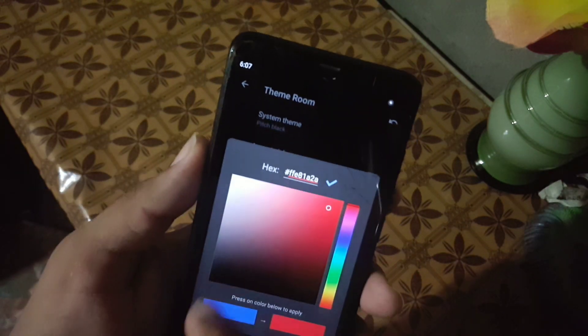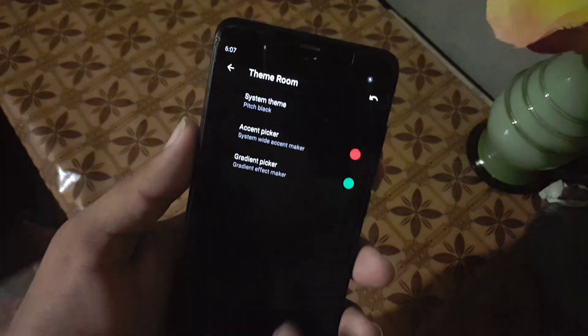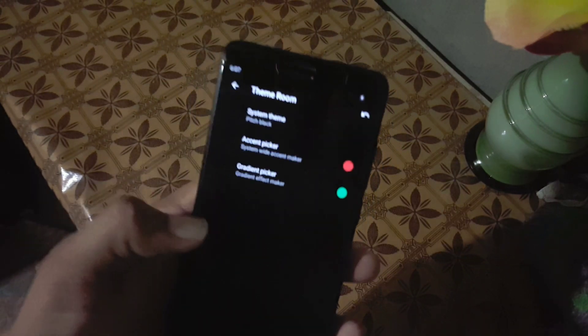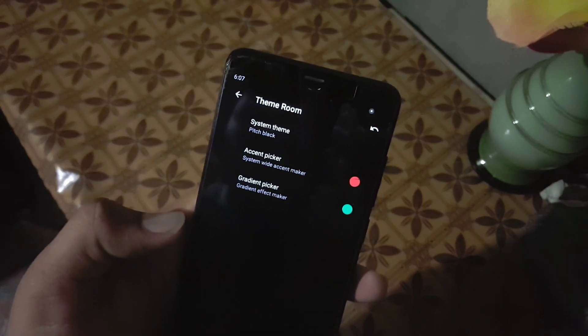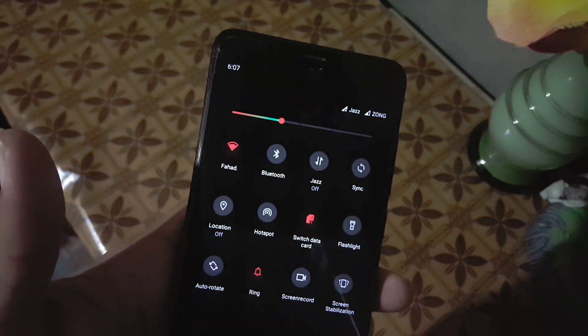We also have Google Dark, and you can also change the accent color and the gradient picker to make gradients for your theme, and it really looks pretty amazing as you can see here.